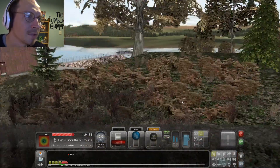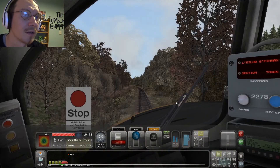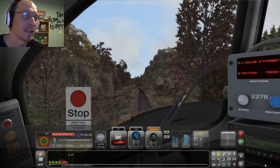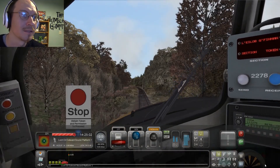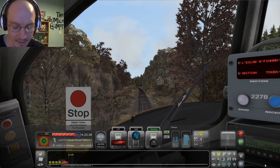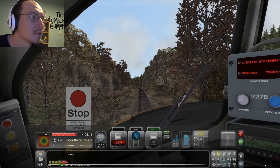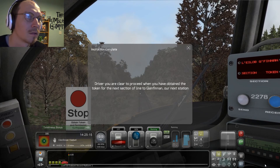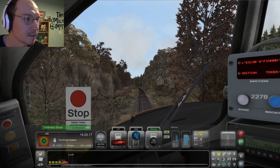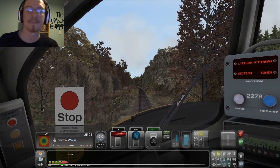Lovely scenery though — nice foresty scenery. They've done a good job. I don't know how accurate the scenery is specifically, but it looks amazing. So we can take off the brakes now and move as soon as the passenger has finished loading. Let's go — that's 40 mph, so we'll get up to speed.